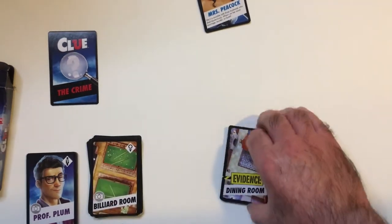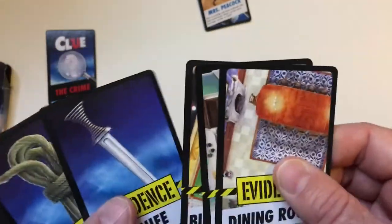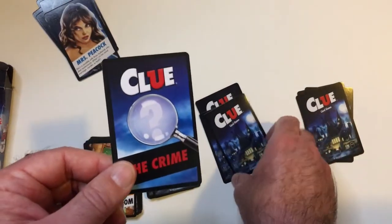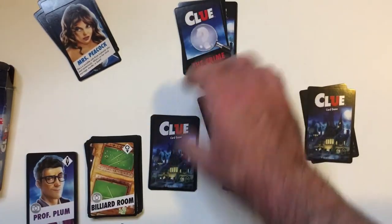So these are the evidence cards. To start a game, you take the room cards — all evidence rooms — and put them face down. You take the weapons evidence face down, and all your suspects face down. Shuffle them up, each pile. Just take this true crime card, take one from each pile — but you've shuffled thoroughly, of course. Put it down here, so that's the crime. These go out of play.